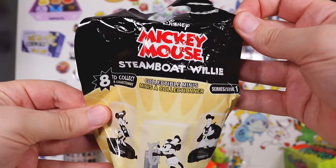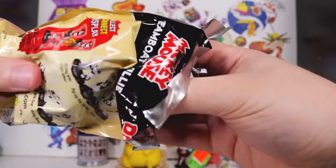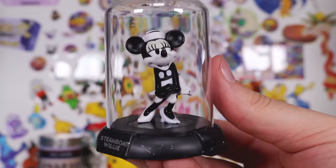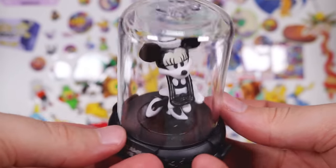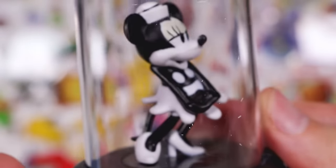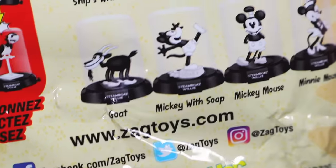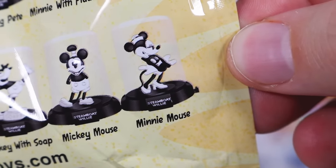Okay, let's do the Steamboat Willie. This is kind of cool — you can connect them together. Who do we have? Let's find out. These are nice, I actually like that. They just put Steamboat Willie on all of them — why put the series name on the plot? Okay, that's just straight-up Minnie Mouse.